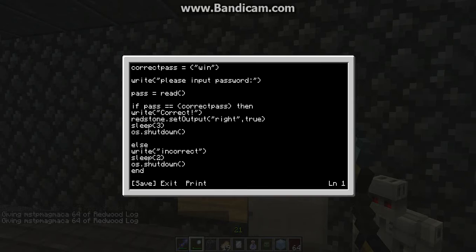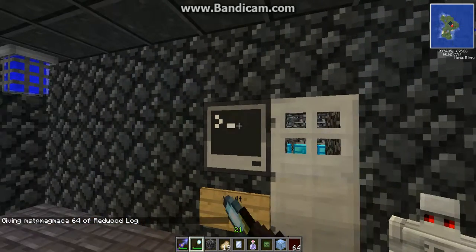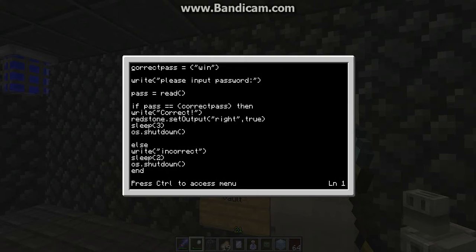Remember to put the door to the right. But if you want to put the door to the left, you will have to change the redstone set output. The redstone set output would have to be 'left' instead of 'right', right where my cursor is.